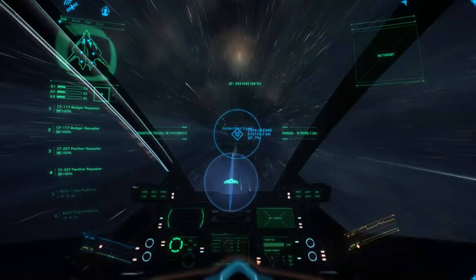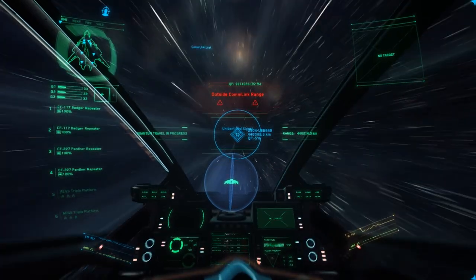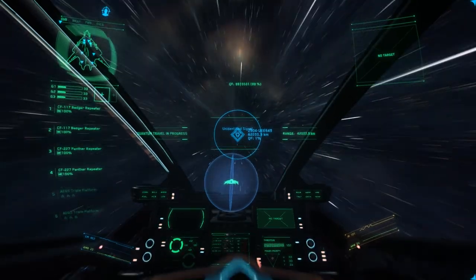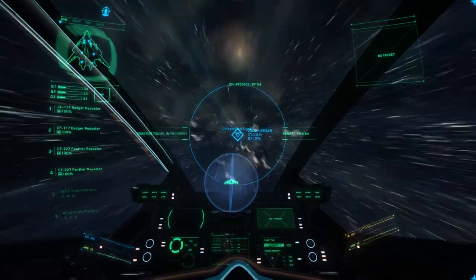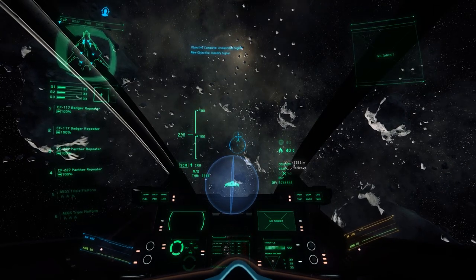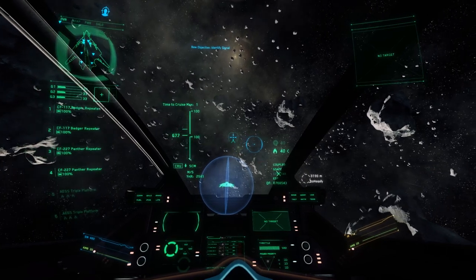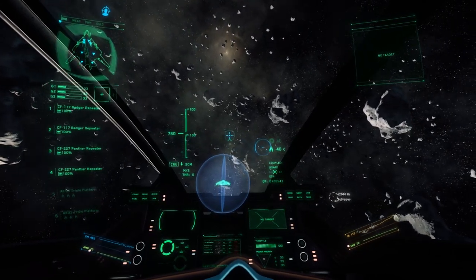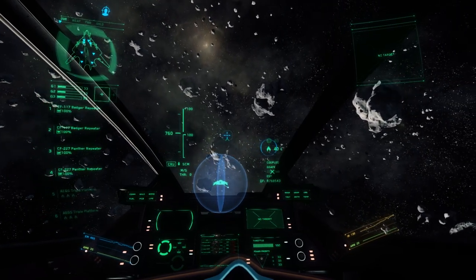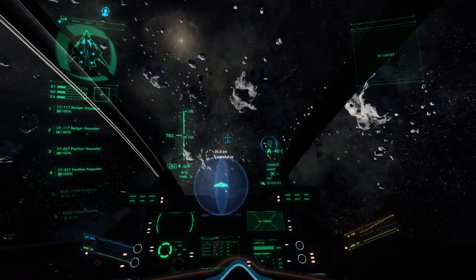With quantum travel engaged, we are jumping through to our first target zone. We'll get a number of pirate spawns once we've arrived to engage. And here we go — we're in system. That looks like a player ship down there, which can make things interesting. If there are more players in the zone when we trigger the pirate spawns, we may get additional enemies — and it looks like we have another player ship there too.